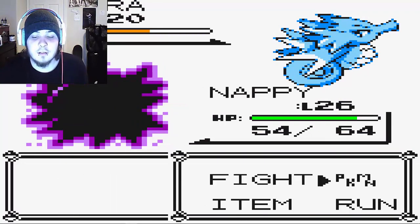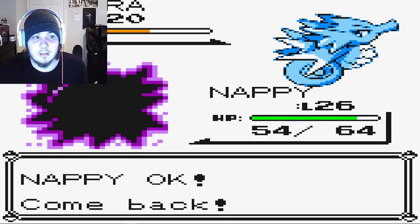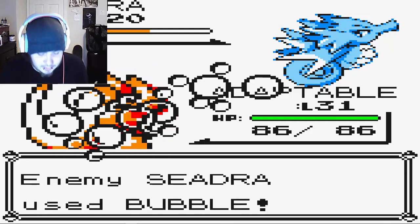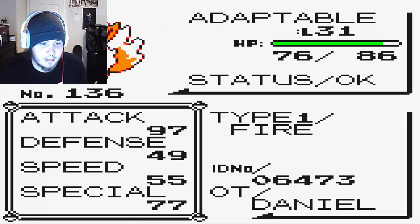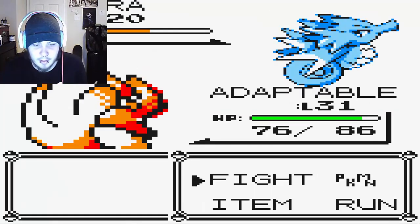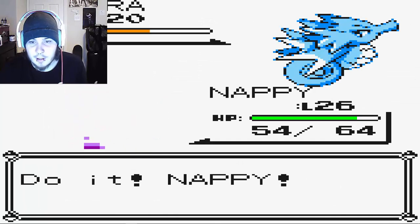I almost clicked Run — I was supposed to be catching it. Its Attack stat is 97. Haunter's isn't going to match that. Let's go back out to Haunter and get a Lick or two off — thank god.